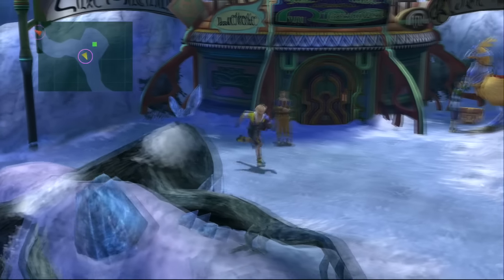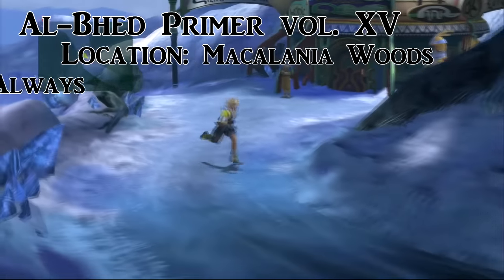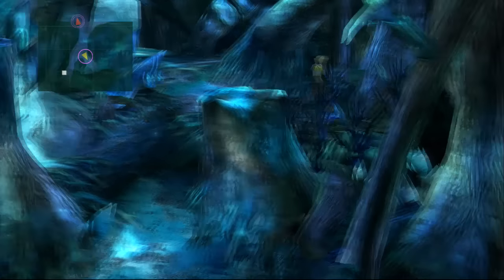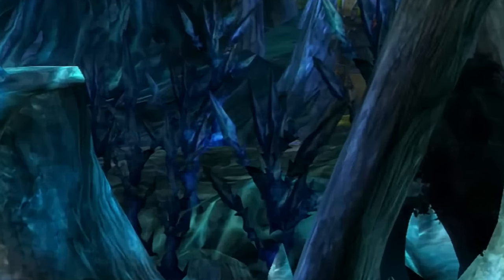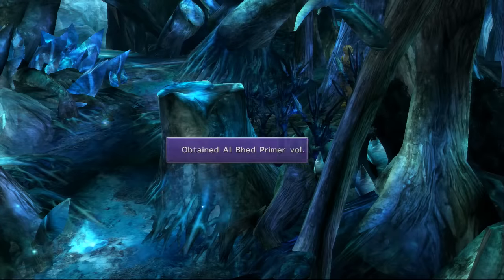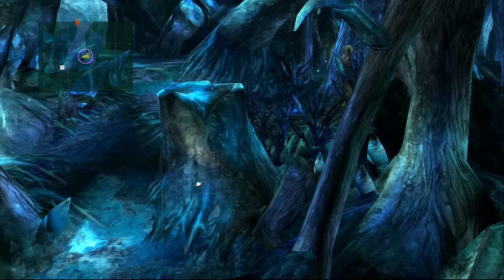We backtrack a bit to give a better reference point for volume 15. It's back in Macalania Woods in the area where you fought the Spherimorph. This one's really hard to see, and since you have to backtrack to get it, it's very easily missable. It's being hidden by some of the plants in the foreground, but it's right there — easy to find once you know where to look.